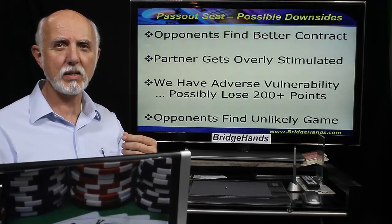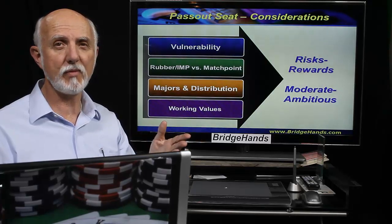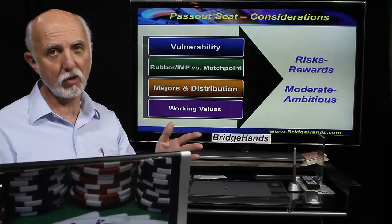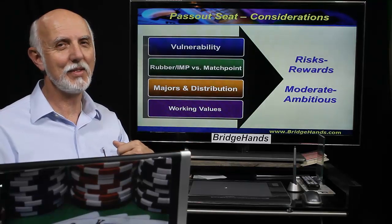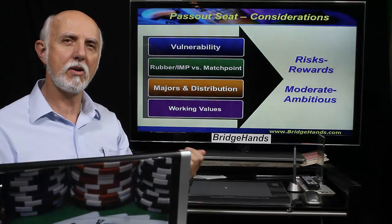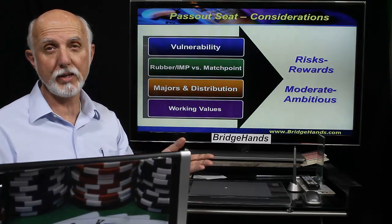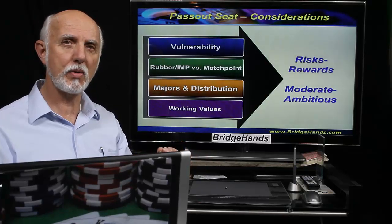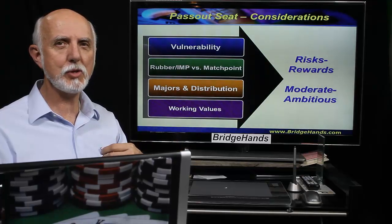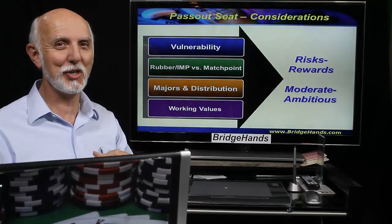So what are some of the pass out seat considerations? Well, that would be things such as the vulnerability. We'd obviously love to be favorable — non-vulnerable versus them vulnerable. Neutral vulnerability means both of us non-vulnerable or both vulnerable. And then the dark side of the force — that's where there's adverse vulnerability, where we're vulnerable and they're not. And the type of bridge scoring — is it contract rubber bridge? Or is it international match points, where the game bonuses pay a lot of extra dividends, especially if they're vulnerable? Versus match points, where you can stick your head out a little bit more, and if you don't get a good board, well, a zero is a zero, as they say.